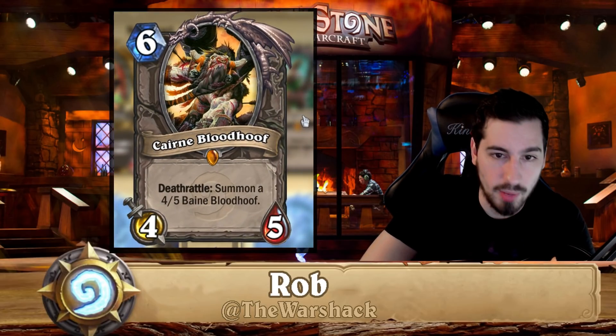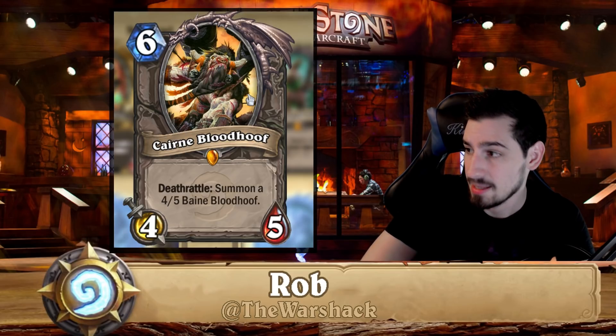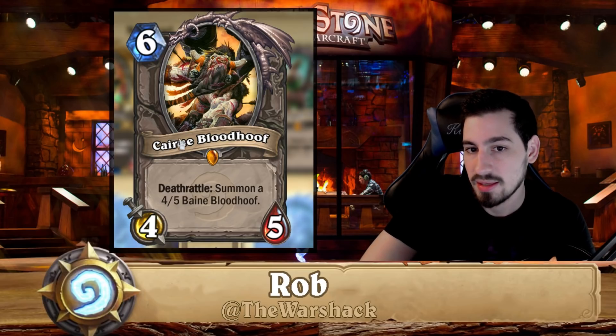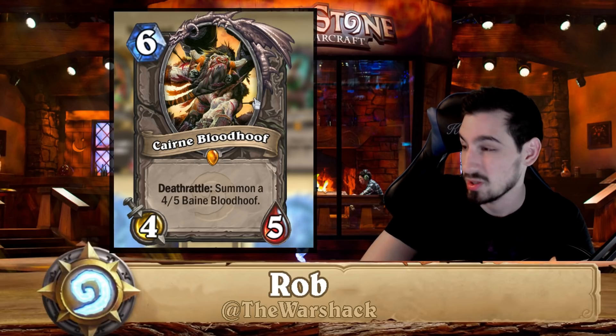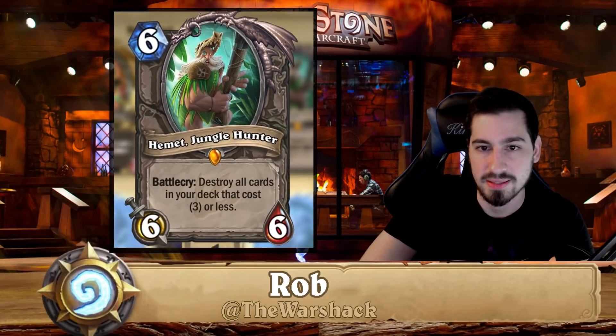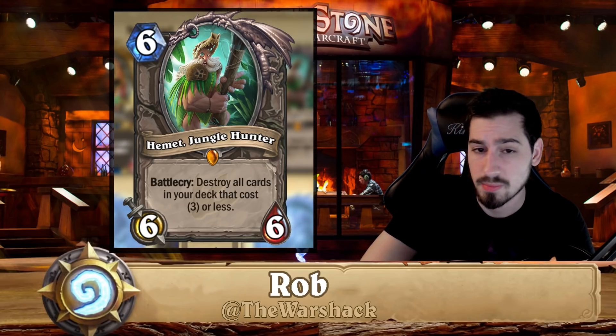Cairne Bloodhoof is really good in death rattle decks and value decks. He was actually found in tempo rogue for a long time — Cairne on six into Bone Mare on seven is one of those combos where Cairne is hard to remove because of his death rattle summoning another minion. Having to kill two four-fives on turn six while you're already behind on board against tempo rogue is really hard to do. Good card, part of the classic set.